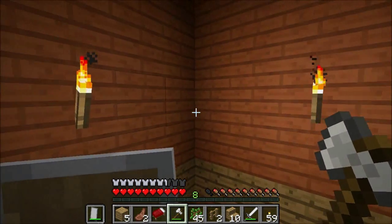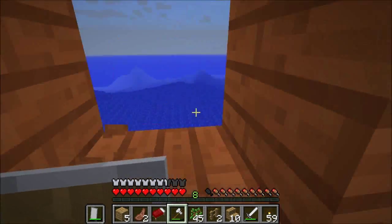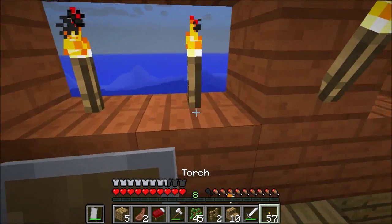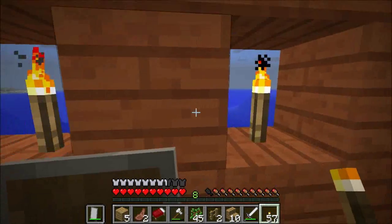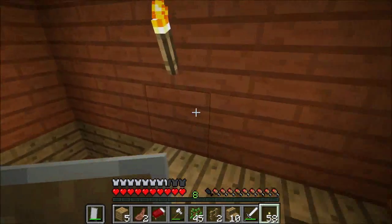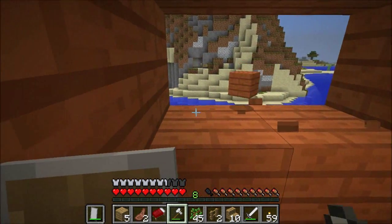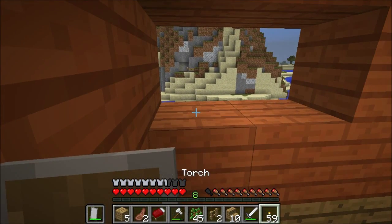I have five blocks here, and the idea for the window pattern is that I am not going to do a straightforward window pattern. I am going to be doing two here and then one here, and I am going to do this all the way around. This isn't for aesthetic reasons, because it is probably not going to be a pattern that is necessarily pleasing to the eye. The entire reason for this pattern is for identification.